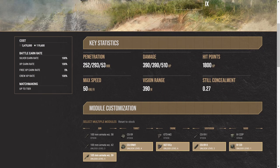The concealment — they have 0.27 base on the tier 9. The gun: .252, .293, and then 53 millimeters. Keep in mind, that's AP, APCR, and high explosives. 390 alpha, 510 high explosive, 1,800 hit points.